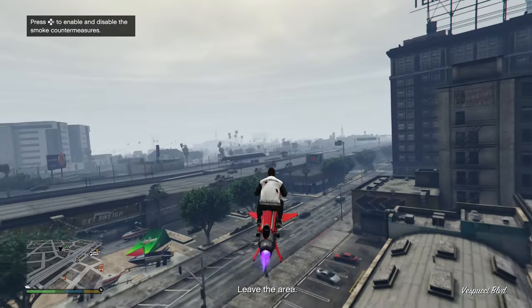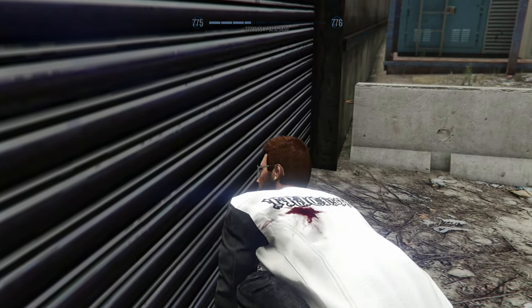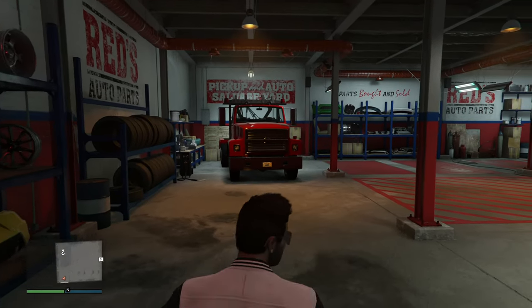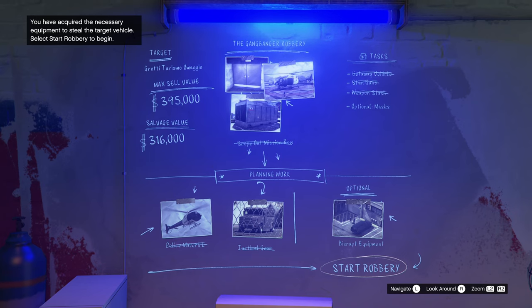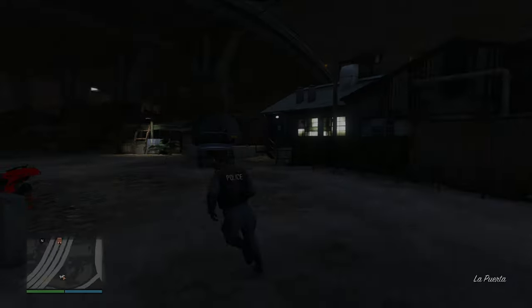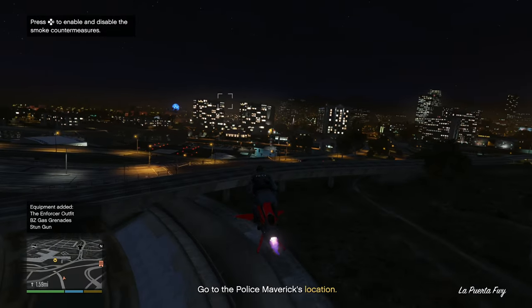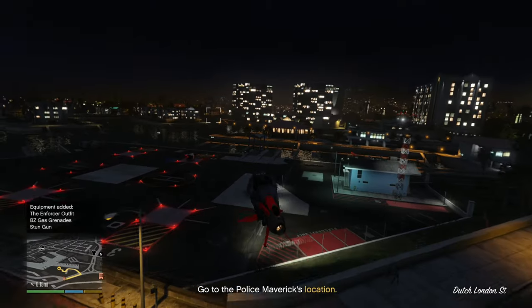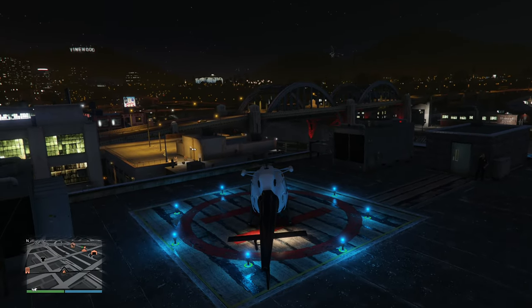I'm curious to see what this mission is going to be like because we're about to start it. There are two more missions we're able to complete but we're not doing those because we should be able to do it without them. We could get a max sale value of $395k obviously if we don't damage the vehicle whatsoever, but there's no chance that's gonna happen. Oh we're in our tactical gear. Equipment added: enforcer outfit, gas grenades, and stun guns. Helicopter has been landed.